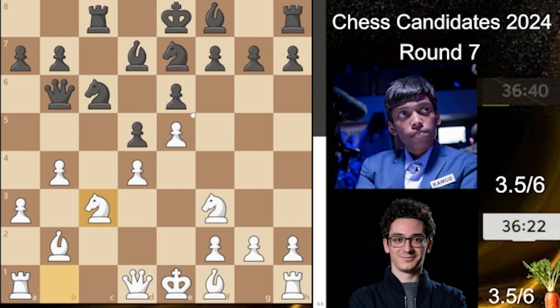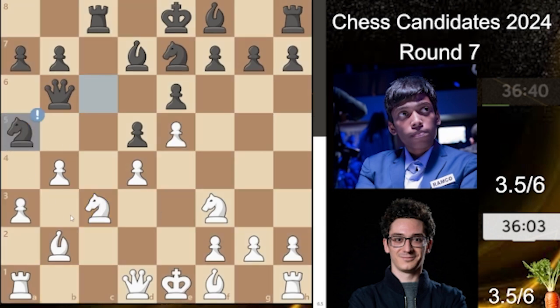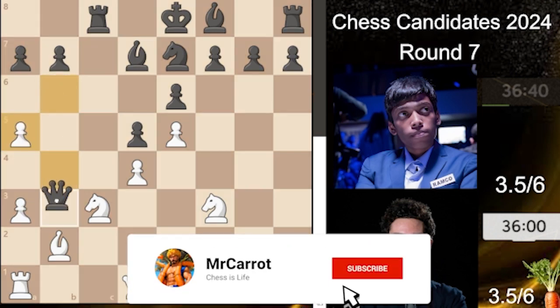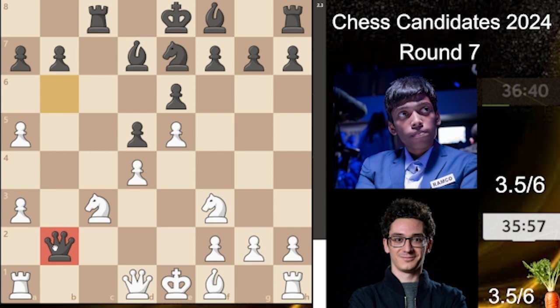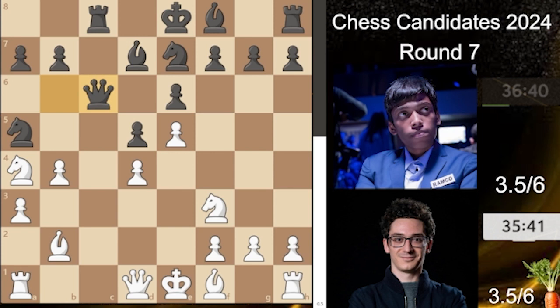In this position, if you play anything other than one key move — say, knight to f5 — white can just play knight to a4, hit your queen, and have this beautiful square available. Black would be in a lot of positional problems. This is why black needs to play knight to a5. The idea is: if white takes, black recaptures with the queen and the knight is weakened with doubled pawns. Of course, just because white can't take doesn't mean they won't — knight to a4 is played anyway, but now black has this beautiful square for the queen.